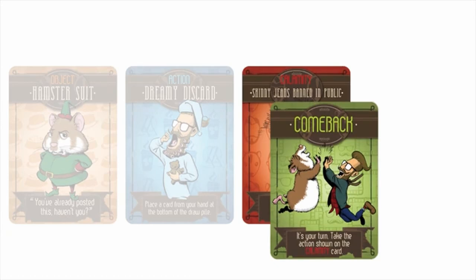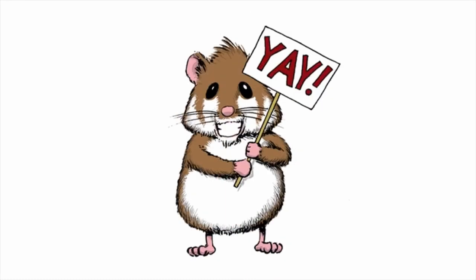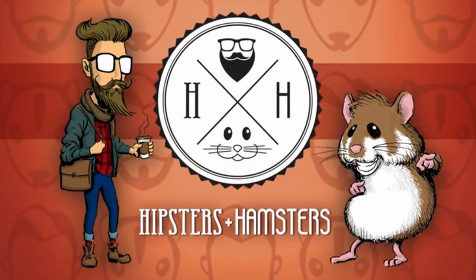Playing a comeback makes it your turn. Also, some comeback cards redirect the action on the Calamity card towards you, even if the Calamity was originally played against someone else. That's important, because an action that's bad for an opponent just might be good for you. Hipsters and Hamsters combines easy-to-learn, fast-paced gameplay with dynamic, multi-layered strategy. Thanks for watching — I hope you join us as a backer and help us spread the word about Hipsters and Hamsters.